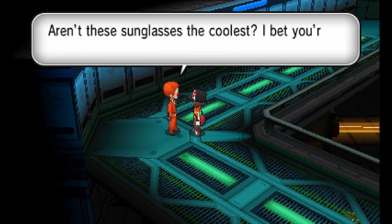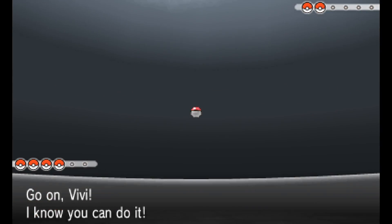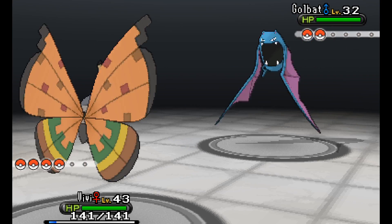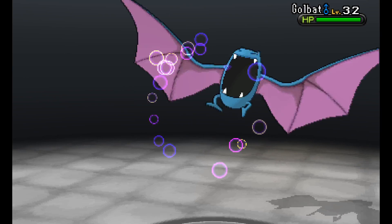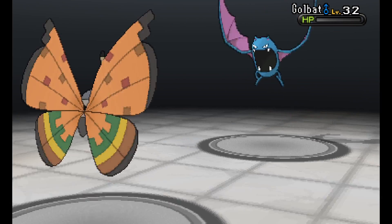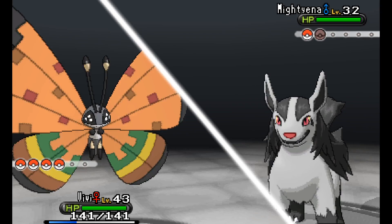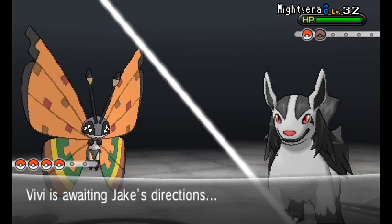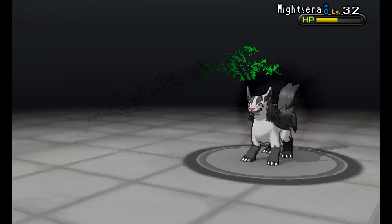I might just have Vivi sweep this entire place. I was considering spreading the love and allowing other Pokémon to get in on the action, but they'll have their turn. Maybe next time we run into Team Flare, I'll choose someone else to sweep the entire place.